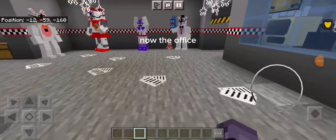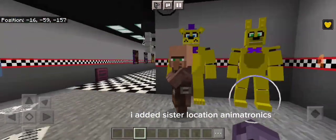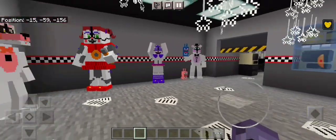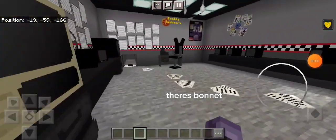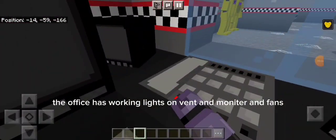Now the office. I added Sister Location animatronics, and also Fredbear and Spring Bonnie. There's Bonnet. The office has working lights on the vent, monitors, and fans.